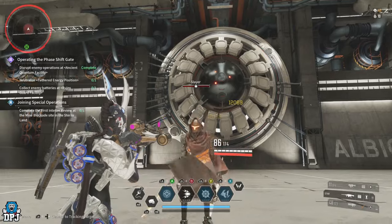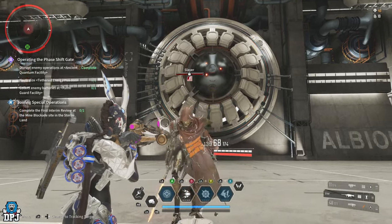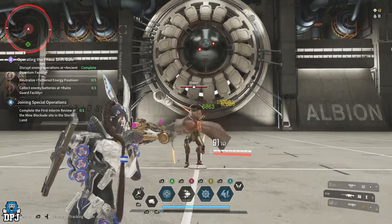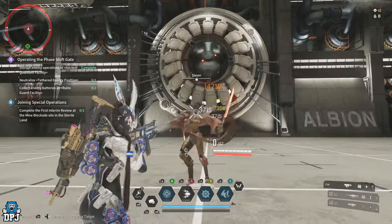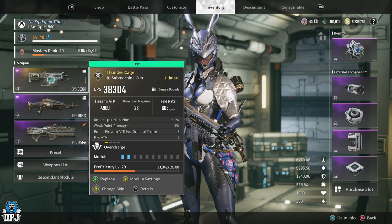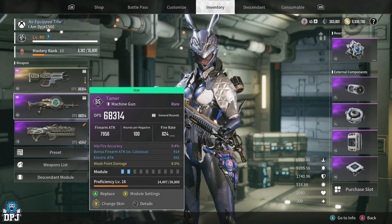Now putting on the Tamer — a normal headshot is almost equal to a critical shot from the Thunder Cage. It's utterly unbelievable. A critical shot on this pushes around 19,311. It also has a much bigger magazine size and uses the same ammo type. It is an utter monstrosity of a weapon. These comparisons are using the same mods on both weapons, and I've overcharged the Thunder Cage to plus one — and it still falls short compared to this rare level 10 machine gun.